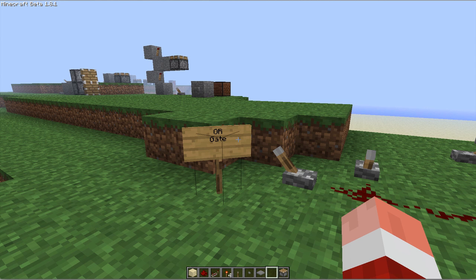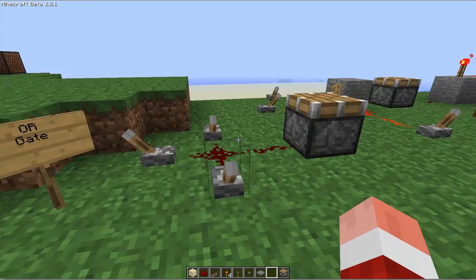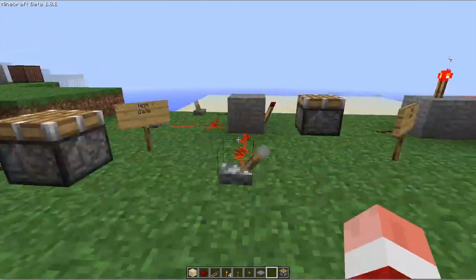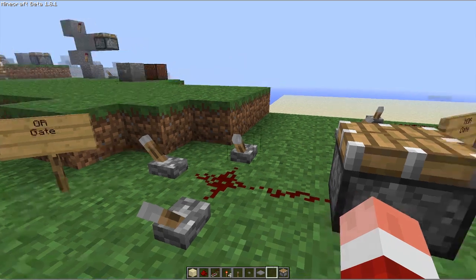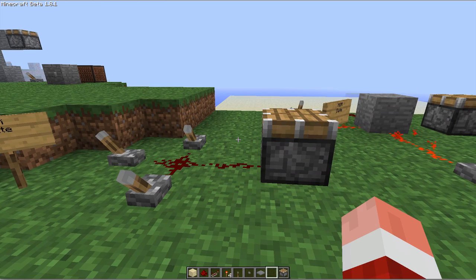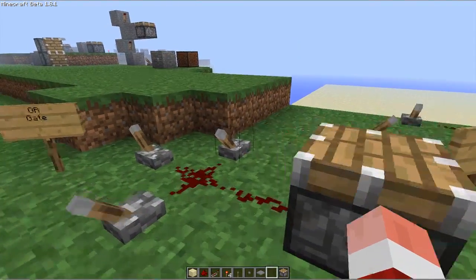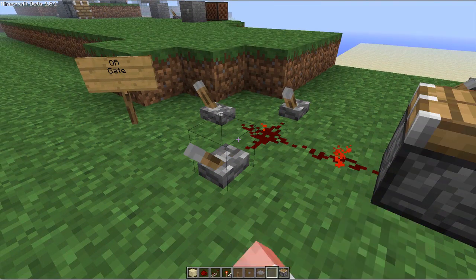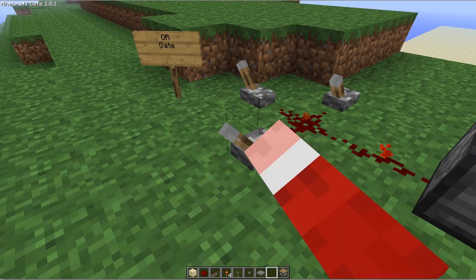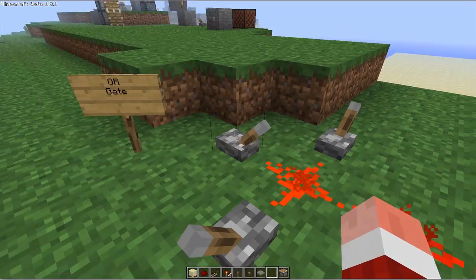Hey guys, it's Ben here and today we're doing redstone again, but this is more gates. It's easy — they just all have fancy names but they're pretty easy to understand and build. I'm going to cover four today and build each one for you. The first one is called an OR gate. An OR gate is basically three switches, and if one of them is on then the signal is on. You can pull all of them and the signal would still go on.